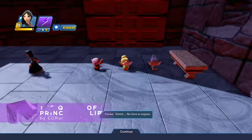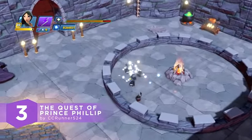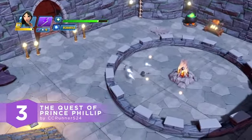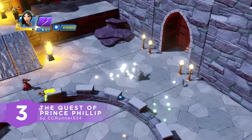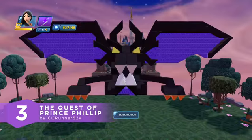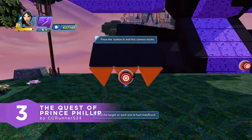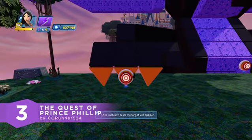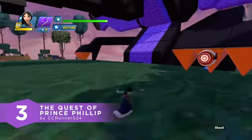Are you guys ready to join Prince Philip on his quest to save Aurora? The number 3 toy box goes to The Quest of Prince Philip by CC Runner 524. Fans of Toy Box Takeover are totally going to love this one — the overview camera and the onslaught of enemies totally feel similar. This combat-heavy toy box is also a great place to level up your figures. There's also a pretty sweet animated block art of the Maleficent Dragon at the end. That was such a cool boss fight. Try not to touch the claws or the fire, or you're toast. You guys totally rocked this challenge. Keep up the amazing work. Congrats on ranking at number 3.